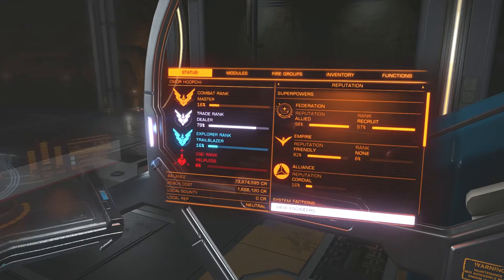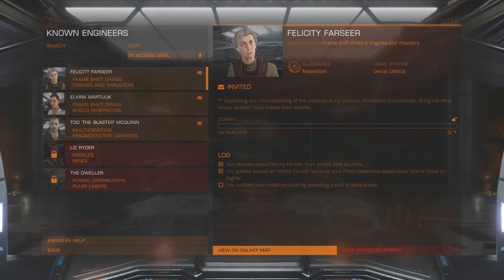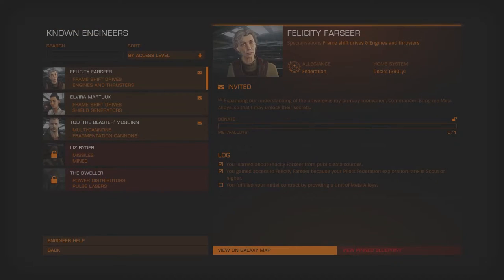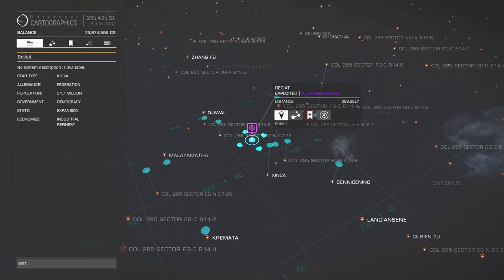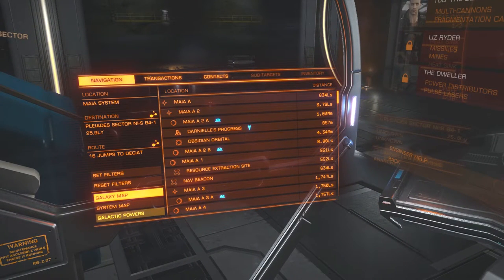Let's go back and view the engineers. Felicity Farseer — I can also view her on the galaxy map, which will show me her home system, Deciat, is 390 light years away. It's quite a long way, but to get the upgrade I want for this frameshift drive, it's worth the trip. I'll plot the route — it's going to be 16 jumps. I'll cut the video so you don't have to watch me jump 16 times, and I'll come back when I'm in the Deciat system.